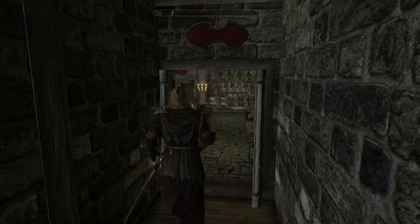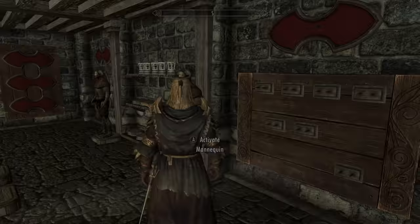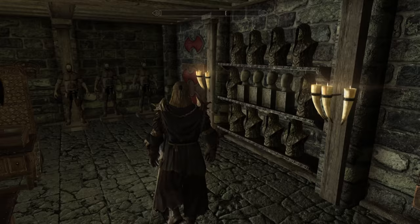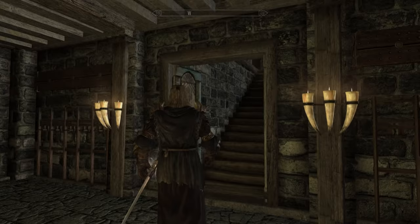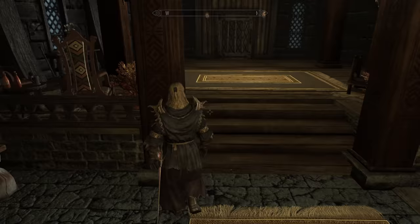Then we have this little basement area, which is the main trophy area. Super super nice — you can fit like another eight sets down here. Again, spaces for the unique weapons, the jars, the paragons, the dragon priest masks, the Dawnguard items — all that stuff. This is just an absolutely awesome home.